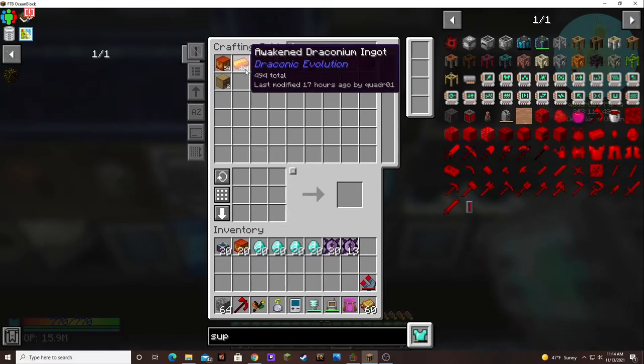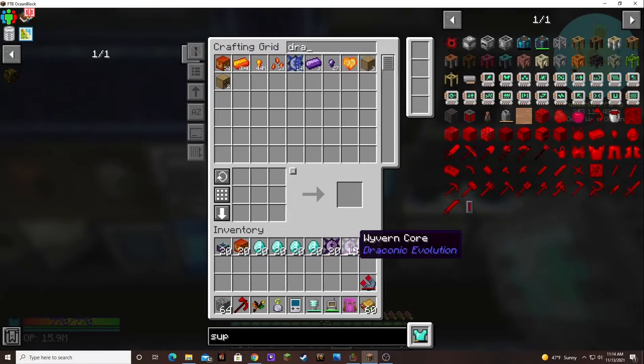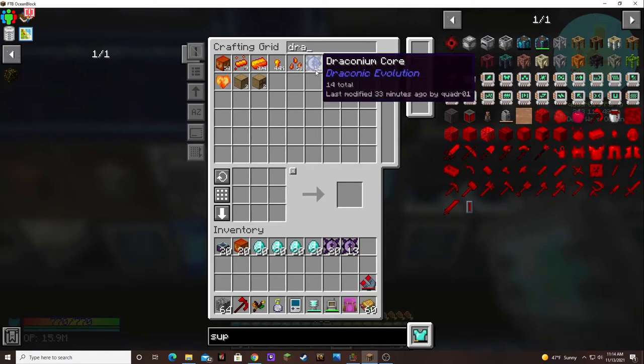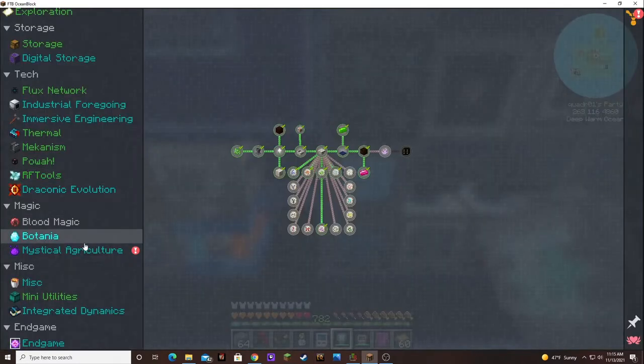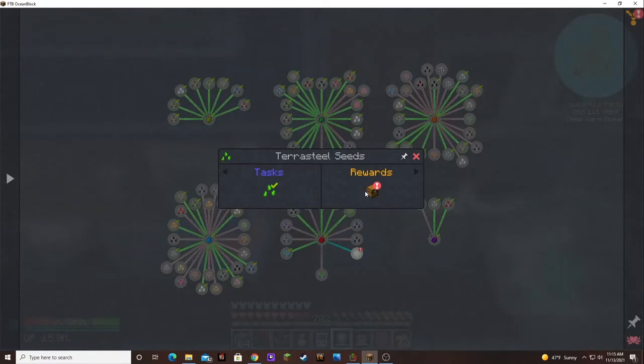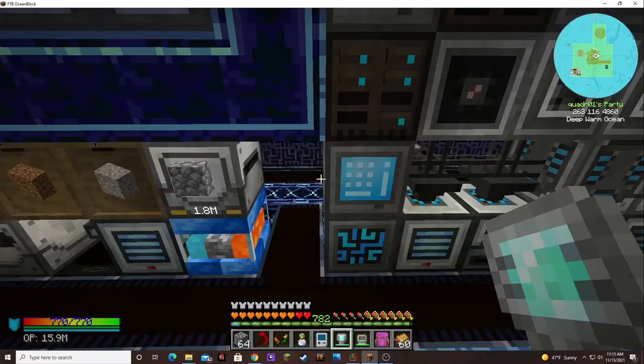I've got plenty of awakened draconium left over, but I used up all the regular draconium. The only thing I know to do — there goes a little shipment, but it's probably going to make some draconium cores first. It has four draconium. Here are the tear steel seeds I planted — I just pulled up an inferium seed advanced cell.